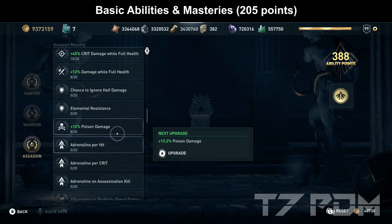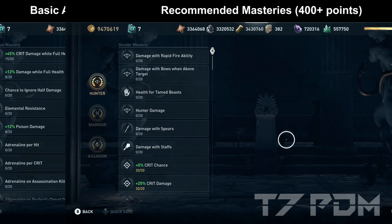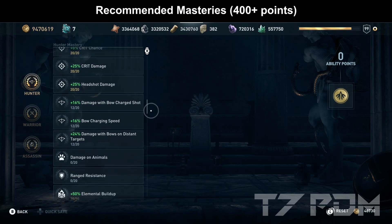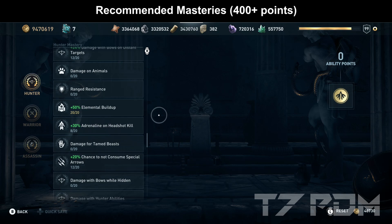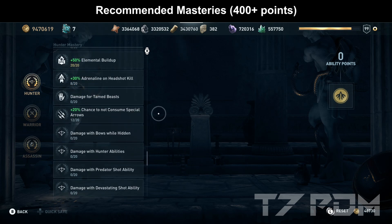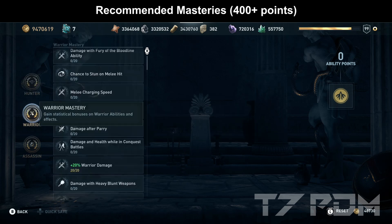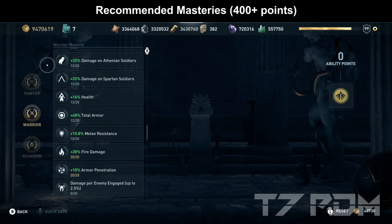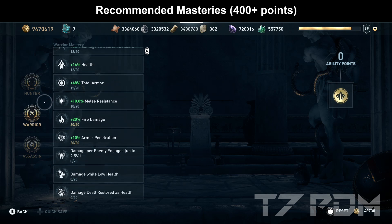However, if you have way more than 200 points — say over 400 — then you should definitely max out all crit chance, crit damage, and hatchet damage in the hunter tree, put a couple of points on other hunter abilities, then another 20 points on elemental build-up to really make sure your enemies start to burn or are poisoned on the first hit. Getting more adrenaline and the chance to not consume special arrows is rather optional but very convenient. Max out your warrior damage in the warrior tree.